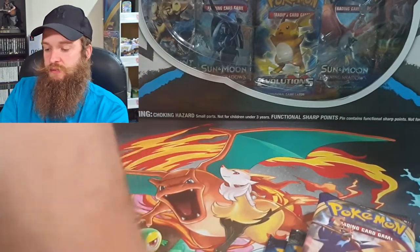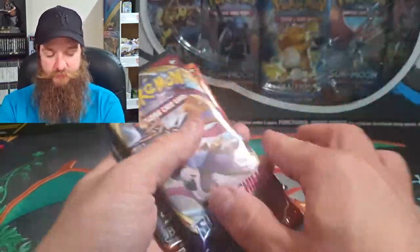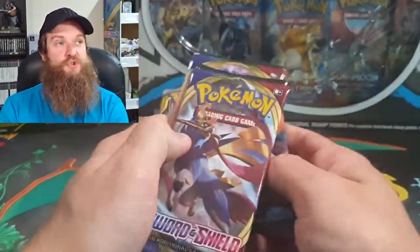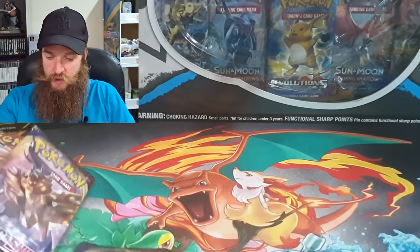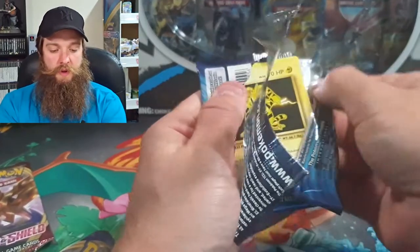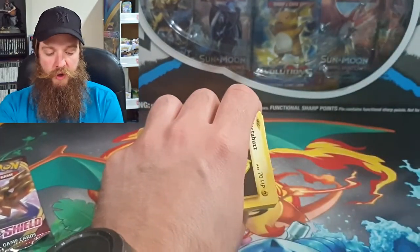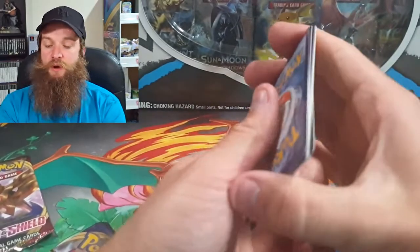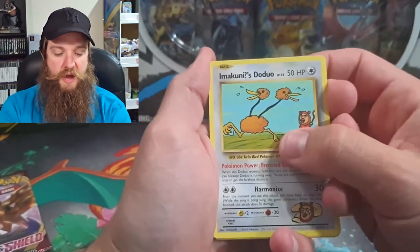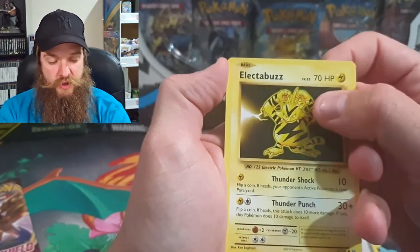But we are all here for the main event — you know what the main event is. Can we today pull some awesome cards? We'll start with Evolutions to kick off the video and see if we can get a Charizard, because you all know that's what we want. I've also just purchased an Imakuni's Dojo secret rare, and also an Evolutions booster box that maybe I'll open in the future.